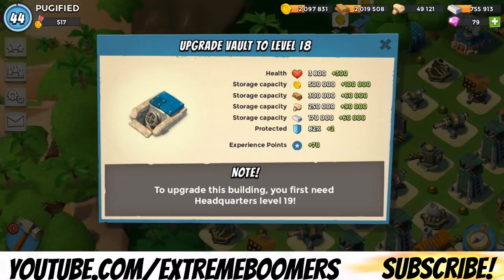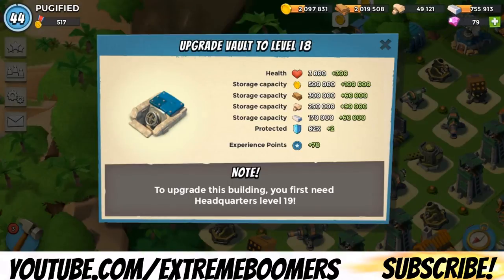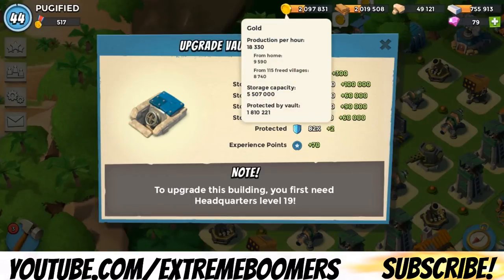So basically the storage capacity — this is the amount that cannot be stolen by the enemy. It basically says what it says. So I have 500,000 gold, so that means it's a base amount. That 500,000 gold — anyone that attacks, no one can take that 500,000 gold. So if I have 400,000 gold, nobody can take that. If I have 500,000 gold, nobody can take that. But if I have over 500,000 gold, people could start taking it.